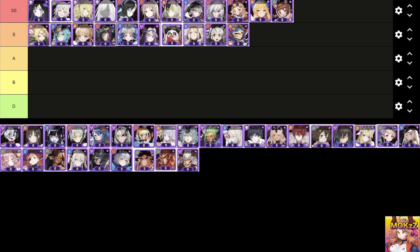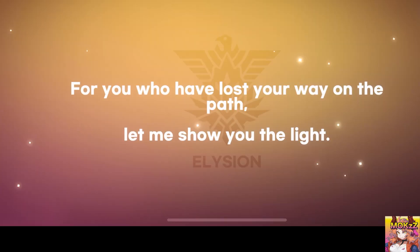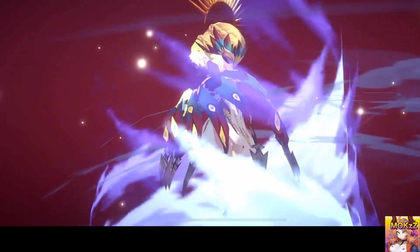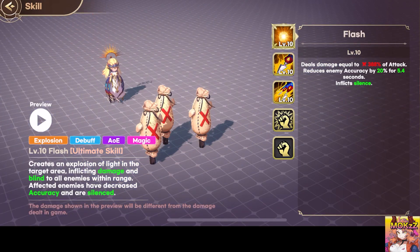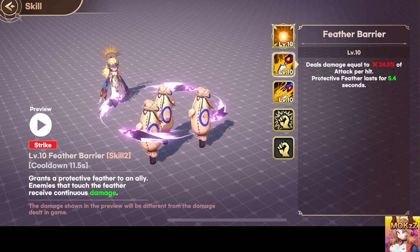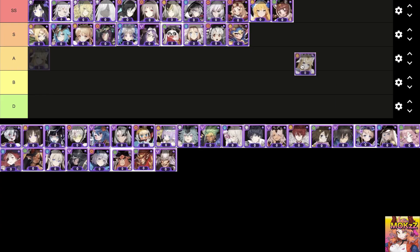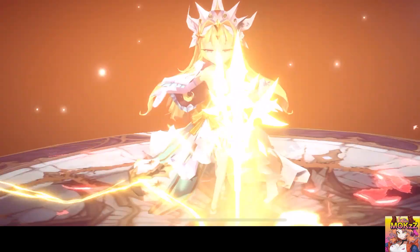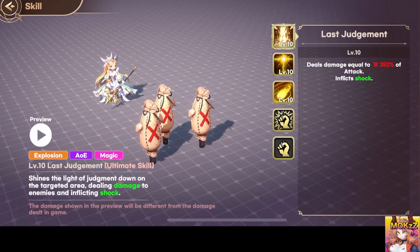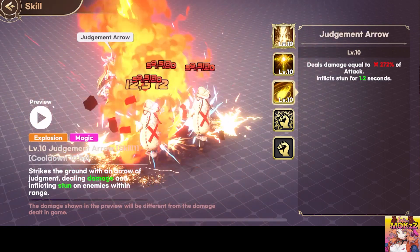Lucia. This magical character specializes in explosive magic attacks and debuffs. Unleashes an explosive burst of light in the target area, damaging and blinding all enemies within range. Affected enemies also experience reduced accuracy and silence. Provides an ally with a protective feather that deals continuous damage to enemies upon contact. Fires a feather that splits into five directions, damaging enemies and causing Knockback and Poison. La Pusol. This magical character excels in explosive magic attacks. Calls down the light of judgment on a targeted area, damaging enemies and inflicting Shock. Summons a light orb near enemies, damaging nearby foes and inflicting Shock. Strikes the ground with a judgment arrow, dealing damage and stunning enemies within range.